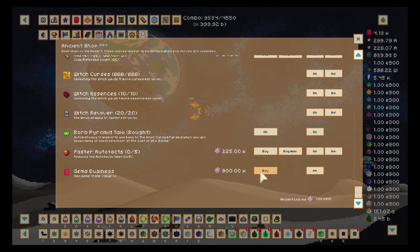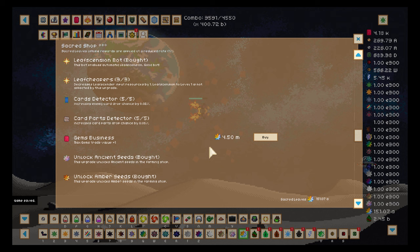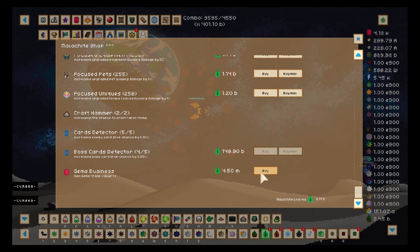I'm going to buy every gem upgrade I can find. It used to be that trades had a 10-gem maximum. I want to thank Norby and the Discord community for helping me — I had a bunch of questions so I could make this video. I'm still buying gem business stuff. I was told that once you're really optimized, the maximum you can get in a trade is 20.